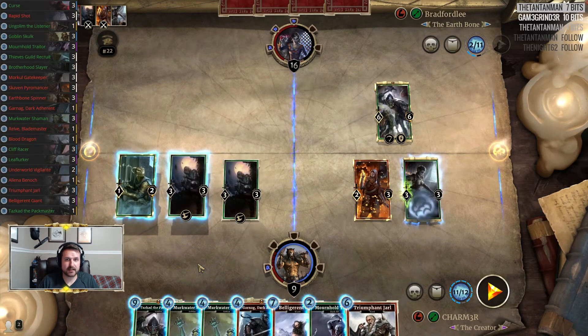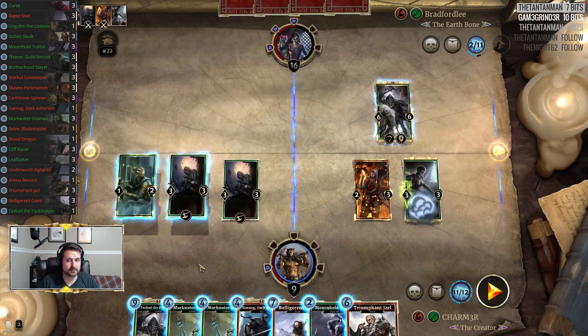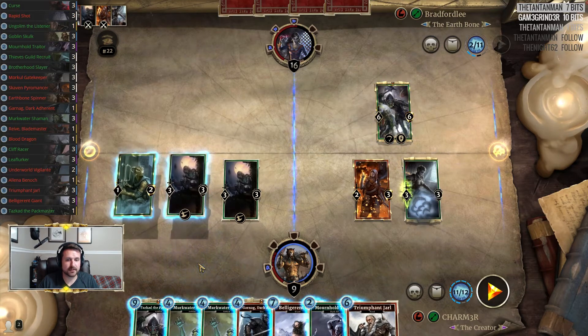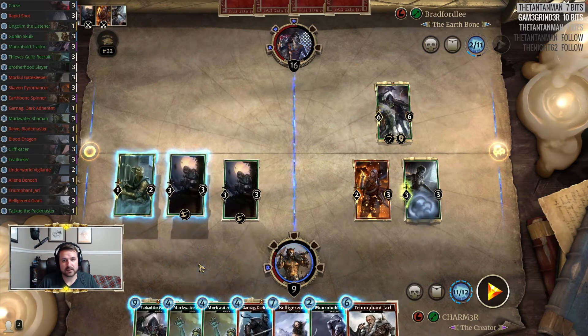I can TASCAD in again, but if he's got five damage... So I've got to have like double Cliff Racer, or Cliff Racer plus Mournhold Trader — or actually Markle Gatekeeper, not Mournhold Trader, my apologies.